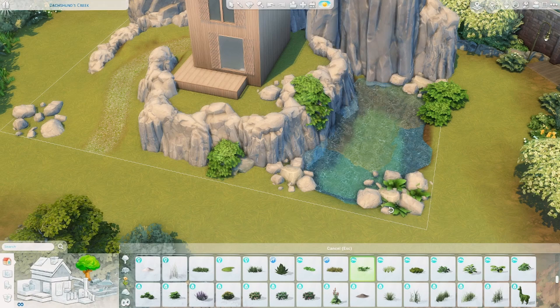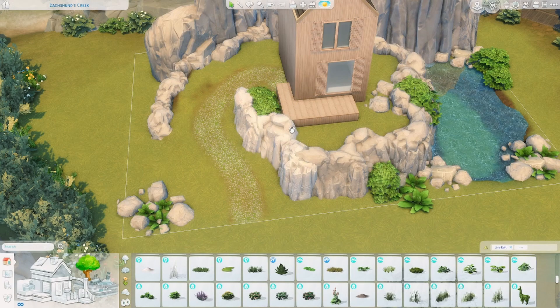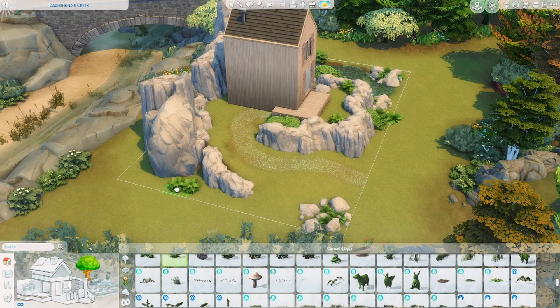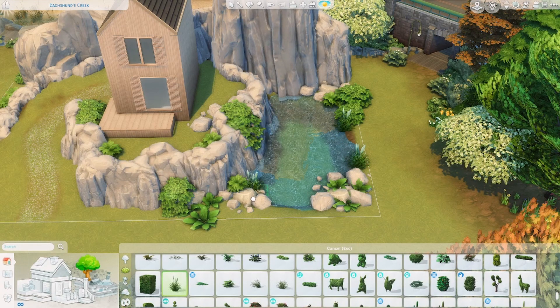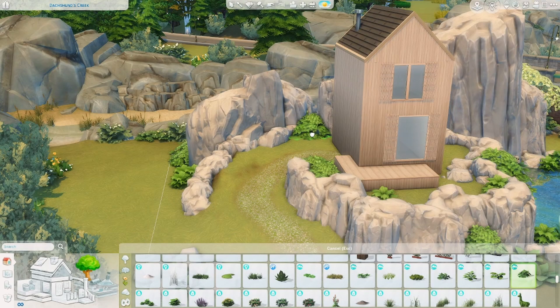I think this looks so nice and I'm so happy with how it turned out. You can see I'm adding in some landscaping — I just wanted to add some greenery even though my intention is for this to be in Mount Komorebi, because you might not use it there in your game. I wanted it to look really nice both without being covered in snow as well as being covered in snow.